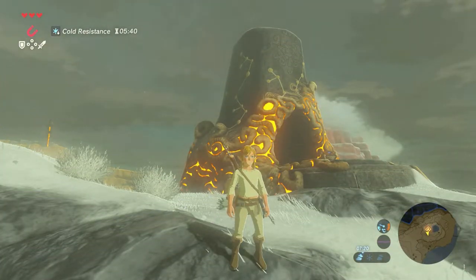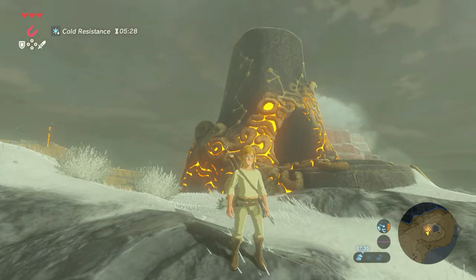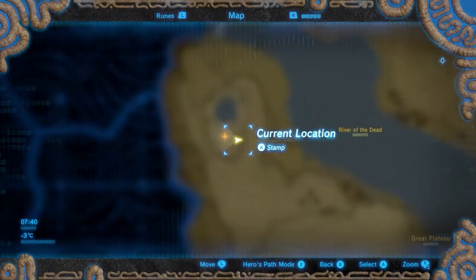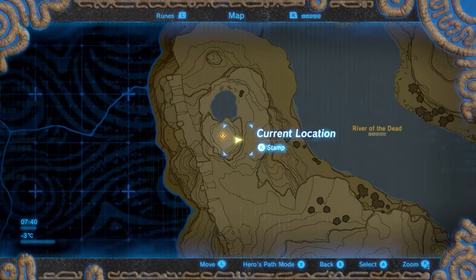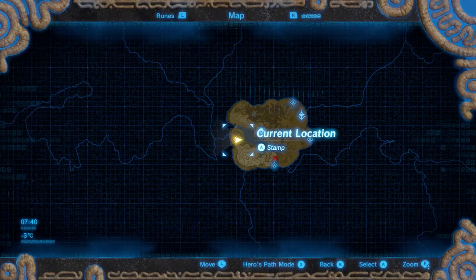Hello everyone and welcome to a new shrine guide video here on the Proximus Gaming YouTube channel. In this series I will show you exactly where to find all shrines and how to finish them all. In this video the fourth shrine, the K-Namut Shrine, better known as the Cryonis Trial. This shrine is located on the most western part of the Great Plateau, in the Bear Cold.